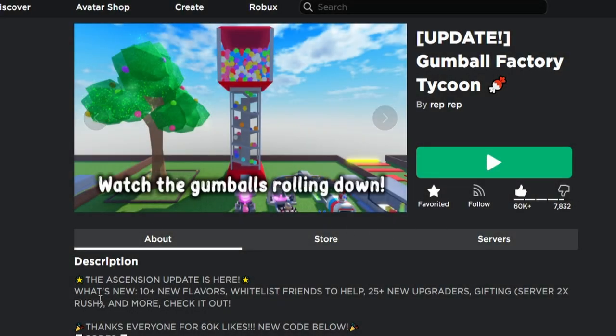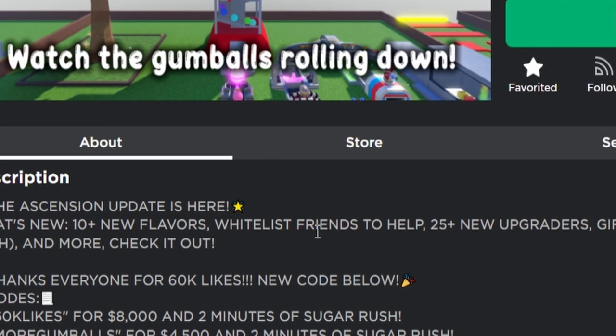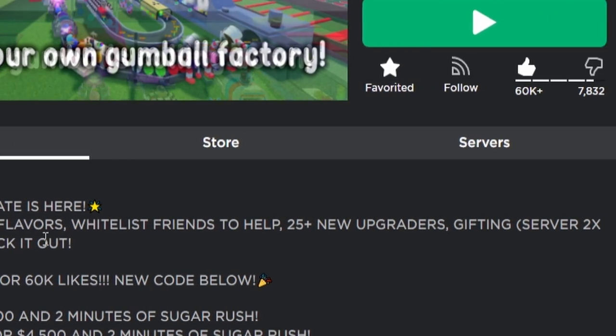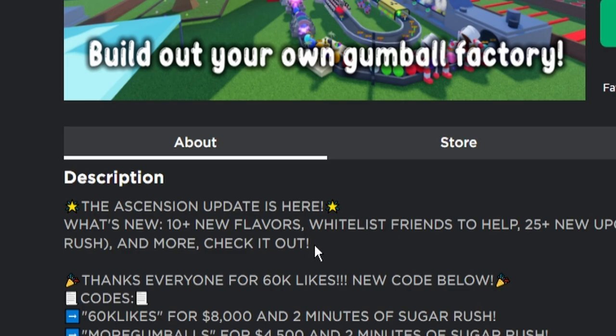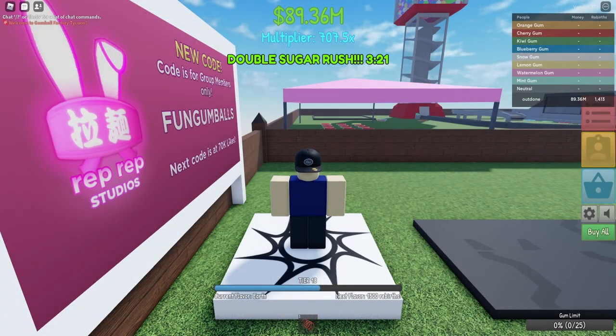The new Ascension update just came out. There are over 10 new flavors, whitelist friends to help, 25 new upgraders, and gifting — probably more. Let's hop into a server and check it out.